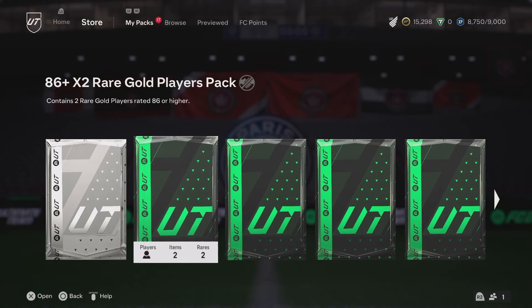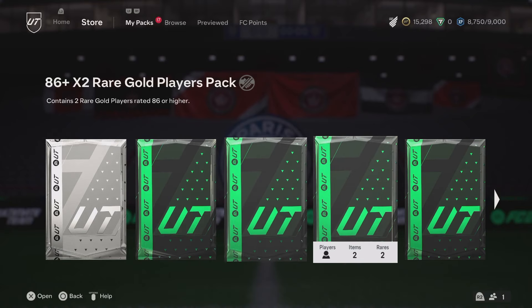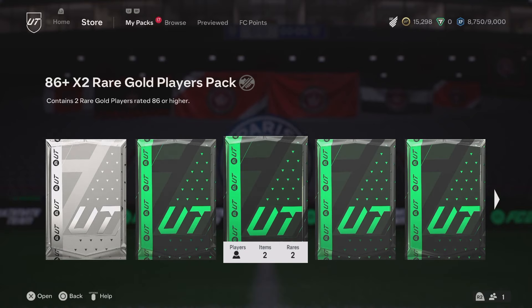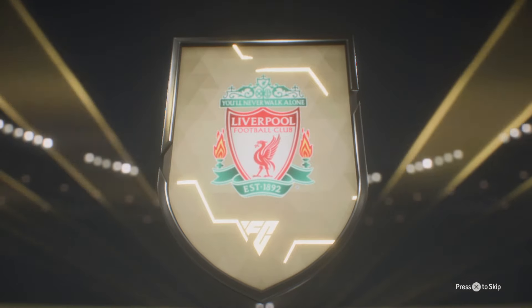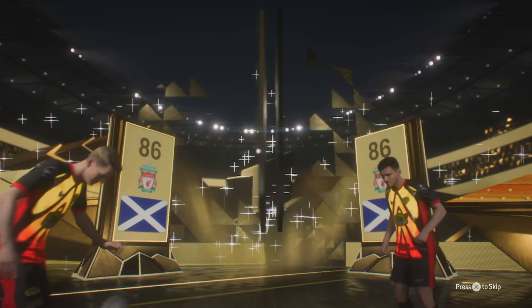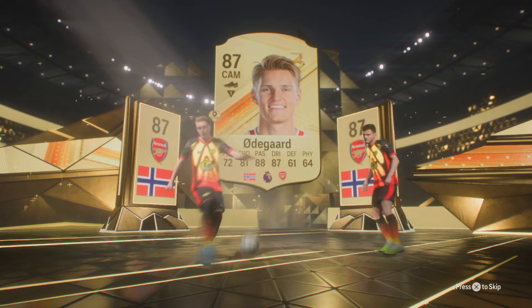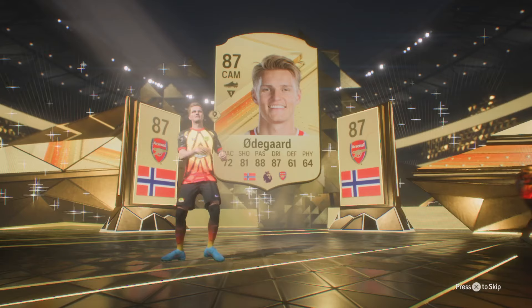We've got three of these 86 times 3's, we're going to crack them open and see what we get. Let me know what you guys are getting in yours, I wish you luck. Let's get it — come on, let me see a blue Bundesliga. No blue on the first one, but they're all going to be double walkouts. Robertson to start — what's going to be behind it? Robertson might be a dupe. Odegaard behind it. Not too great but we don't mind it.